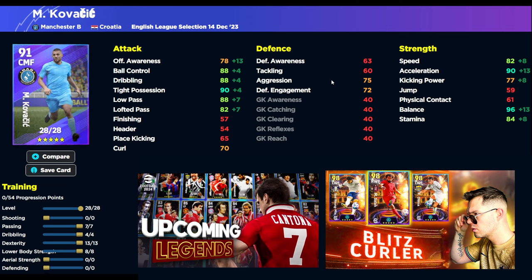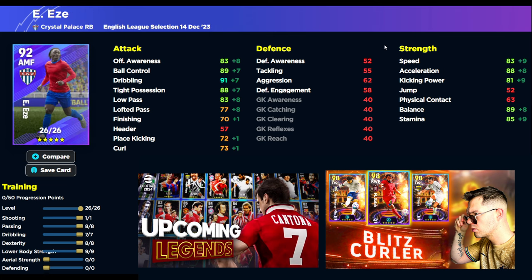We also have Kovacic. He was one of my hidden gems way back in eFootball 22, before he went to City — he was a beast. His acceleration and balance with tight possession are extraordinary for a center midfielder. I would definitely be playing him as an attacking midfielder. Low pass, ball control, and dribbling all go to 90 with the manager boost, which is really really nice.